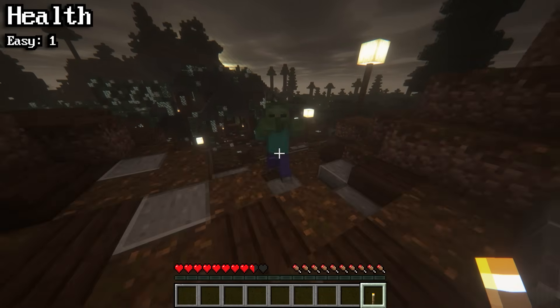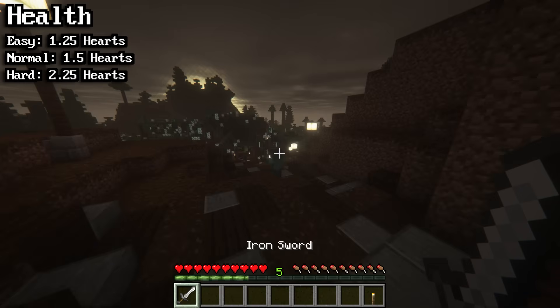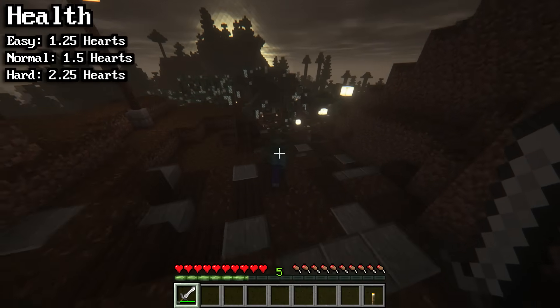Zombies will deal anywhere from 1.25 hearts to 2.25 hearts per hit depending on the difficulty level. The best way to kill a zombie is to simply maintain a good distance while using critical hits until it's dead.